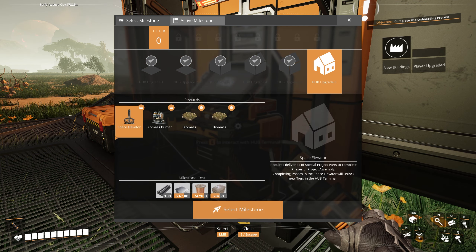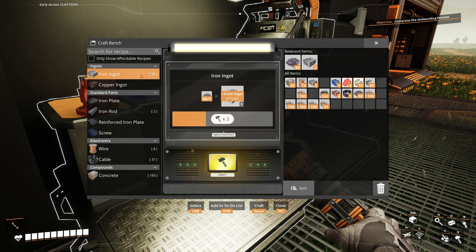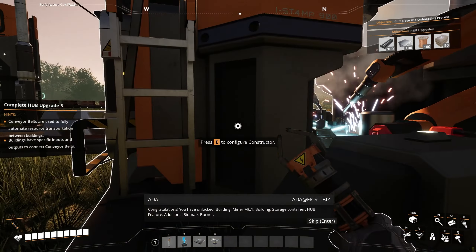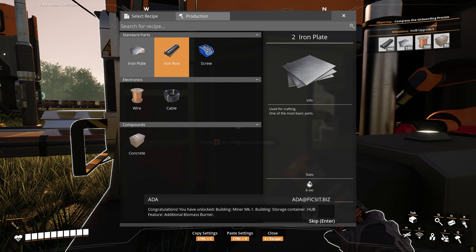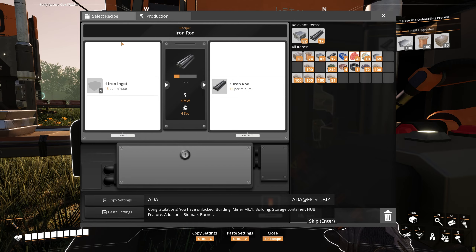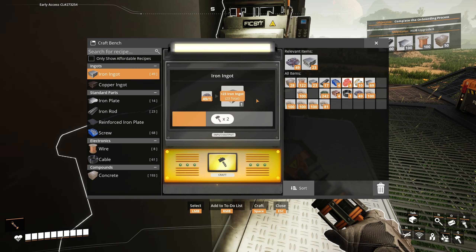Another one? Okay. That leaves us with some stuff. We can get the iron rods being made off of that. I didn't select the milestone. Congratulations — you have unlocked: building — miner mark one; building — storage container; hub feature — additional biomass burner. Tenth objective: complete hub upgrade six. The reason I've done that is, if that makes iron plates, this can make iron rods off of this, and the rest of the stuff will just be made pretty much naturally.